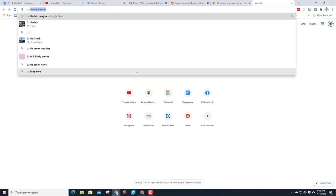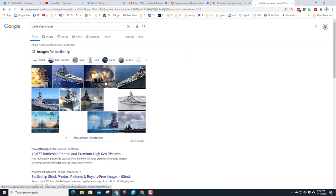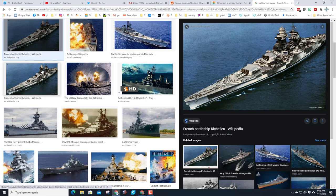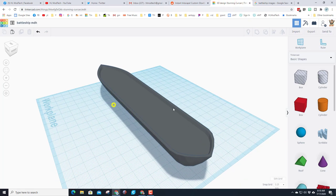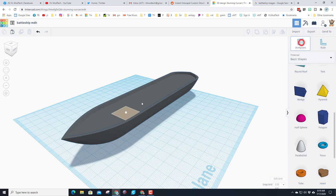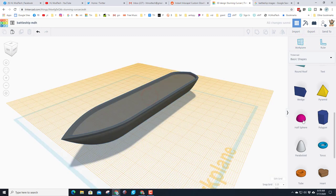Before we go any further, let's take a look at battleship images. Battleships quite often have a couple of guns and a sweet tower — you can see the tower has all kinds of fancy shapes. There are lots of other things on a real battleship, but we're going to make sure we have the two guns and the central tower. That's my plan.